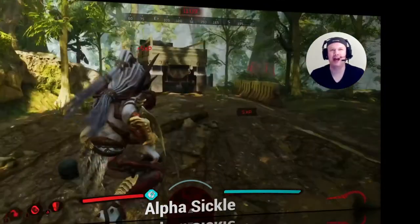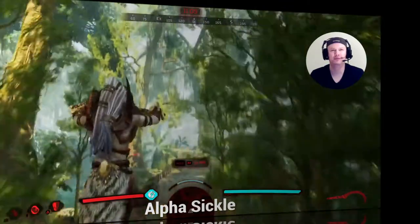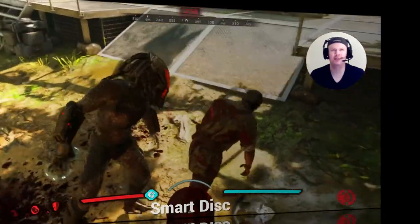And the alpha sickle, now unlocked for all players above level 100. Smart disk — slicing and dicing your way to killing people.